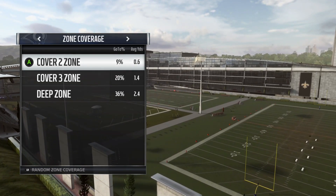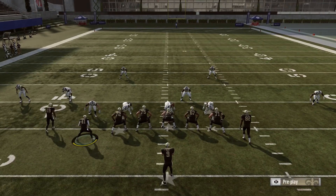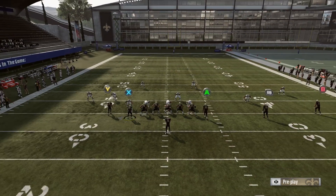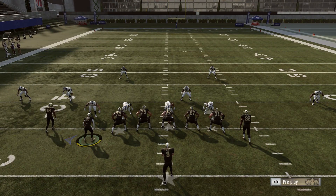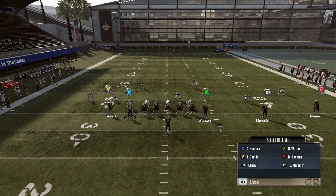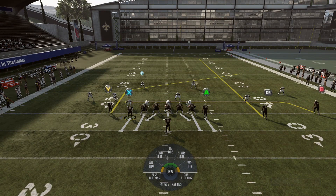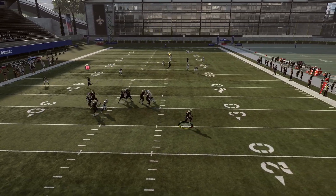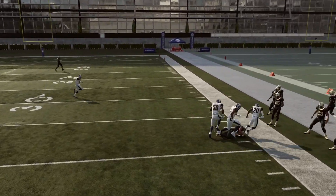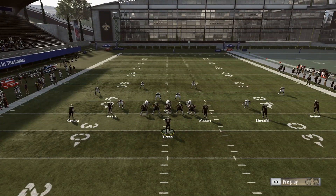We're going to focus on this play against zone coverage — choose random zone. The first thing we're going to do is put the running back on a route and motion him in so he becomes a tight end. From there, block your tight end and your running back, then smart route the post route. This post route is very similar to the Pats Sale post — it gets into a great spot on the field that's too shallow for a deep zone but too deep for a hook zone or a cloud flat.